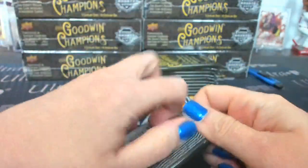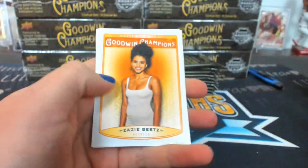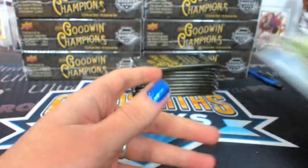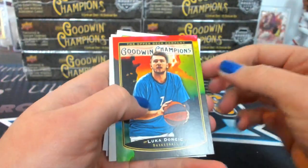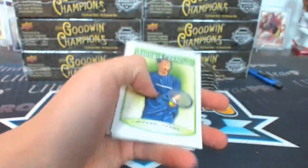CC, Splash of Color. Craig Kilbourn, Splash of Color. Splash of Color, Donchick. How cool would it be to get a tiger?